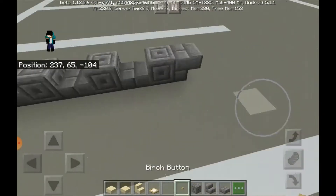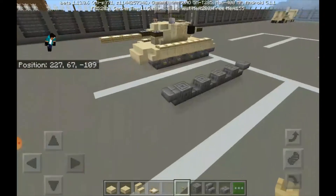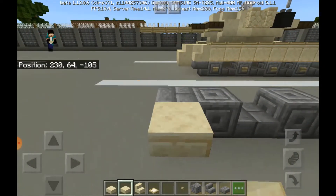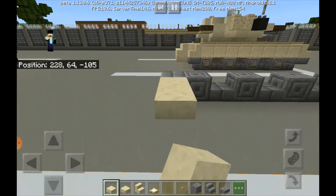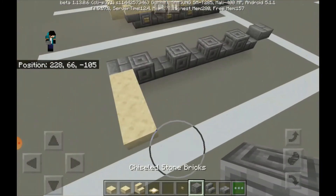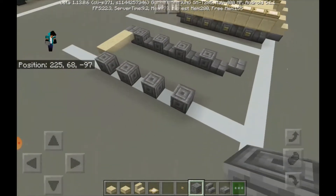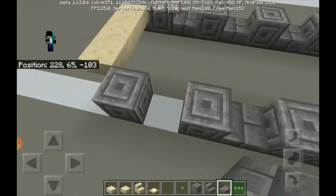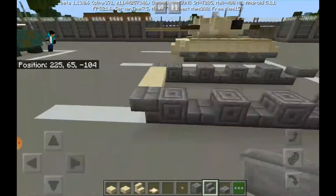And an upside down stone brick stair right there. Then let's put some birch buttons in there. Let's have some of these slabs — smooth sandstone slabs. Let's put three of them. And then get your chiseled stone brick again. Here again, more of those slabs.